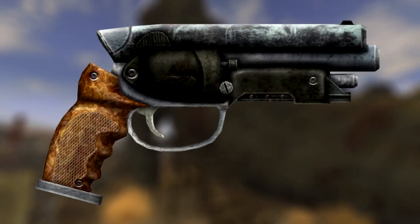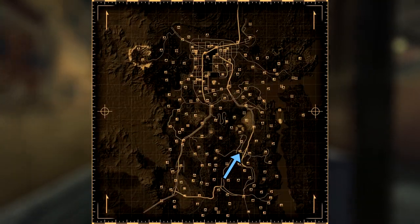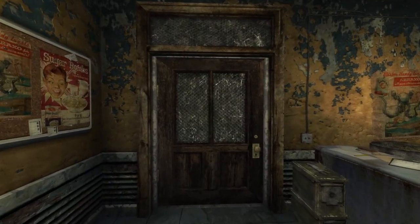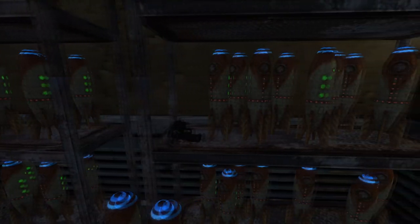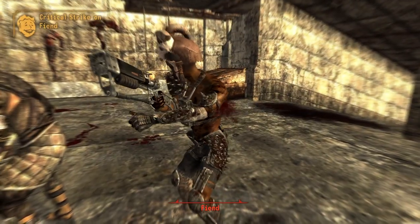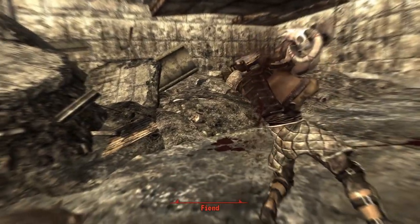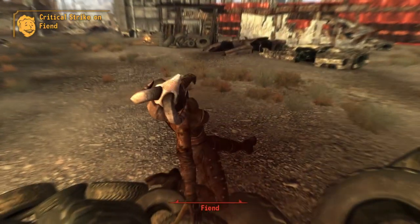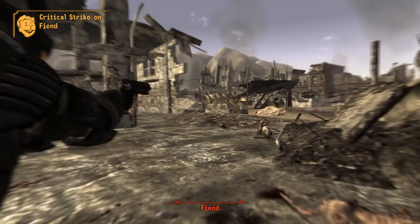Next up is That Gun. This is a unique version of a 5.56 pistol and can be found at Novac. Heading to the Dinobite Gift Shop, there are two ways to acquire this weapon: the first is to purchase it from Cliff Briscoe, or at night you can break into the storage closet to the right where, inside on a shelf with rocket souvenirs, will be the weapon. That Gun has an increase in damage and crit damage from 28 to 30, a crit chance increase from 2 to 2.5, a lower AP cost from 21 to 29, and a weapon health increase from 175 to 225.